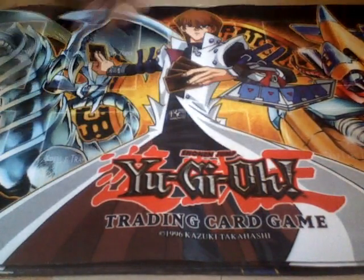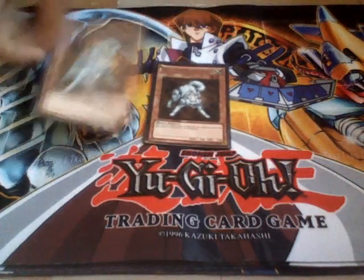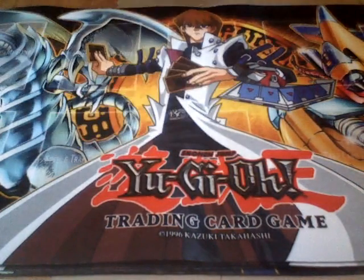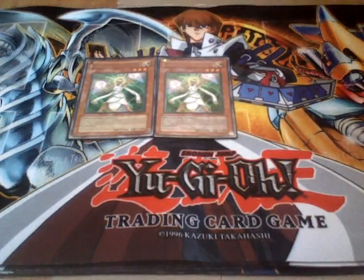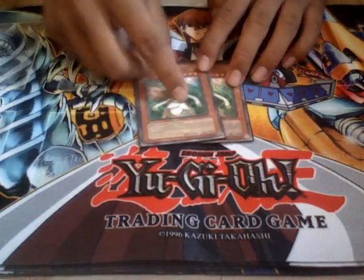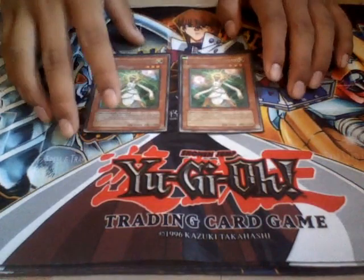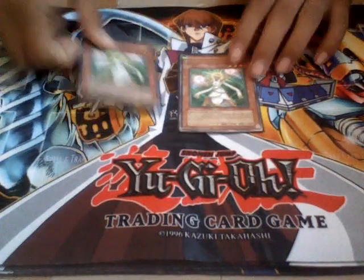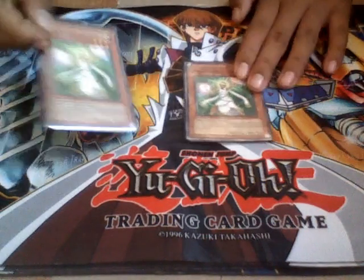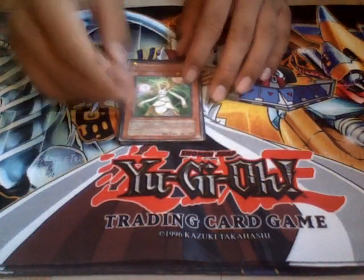Then we have two Raikos. You must run Raikos — they're just too broken. They break things like Hornets or whatever, and you mill three cards. Then we have two Lumina. Now that Lumina is semi-limited, you want to use this card as much as possible. With the new Stellarknight cards, you just normal summon, discard something, special summon another Lumina, go straight into the rank three Stellarknight monster and overlay into the rank six, the Ptolemy or something.